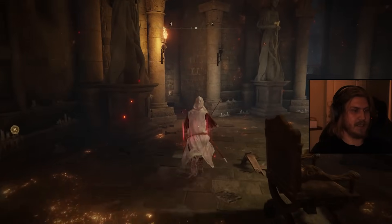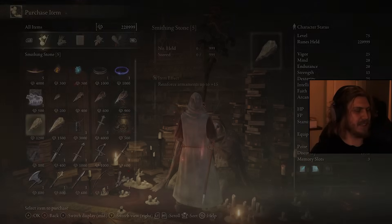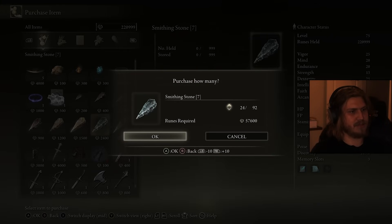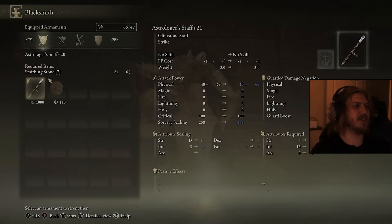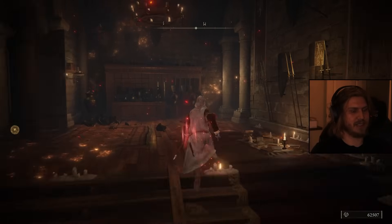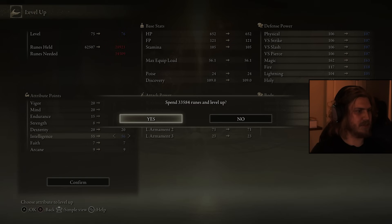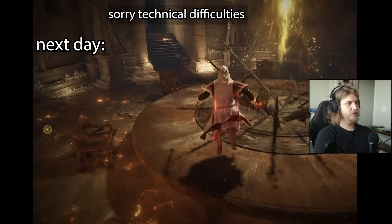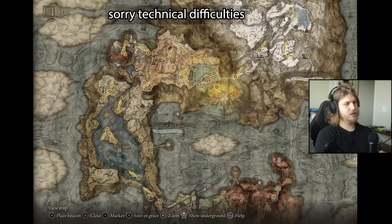That was a pretty spicy run — you might be able to completely script it. We need 24 smithing stones. I accidentally used that on the staff instead of the sword — that's okay. We can rank up a couple more times. Do we want to do Gideon? Wait, we're not even there yet — we're at Maliketh. Let's go kill Maliketh, or we could take a shot at Placidusax, who is probably our hardest boss left.